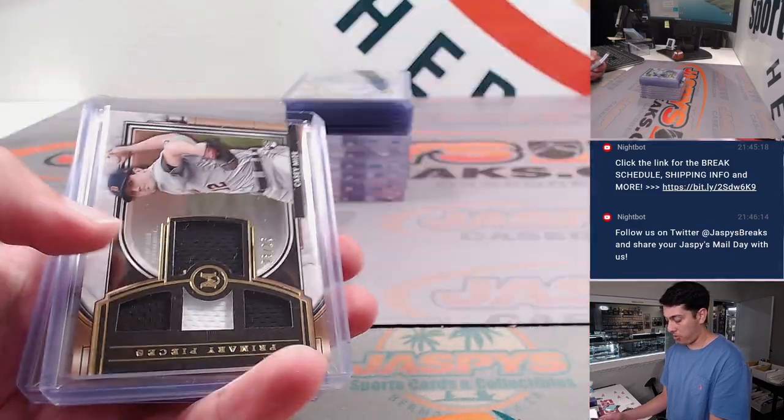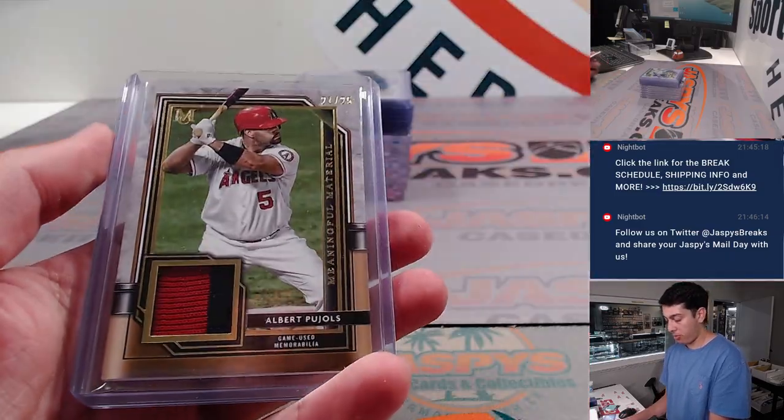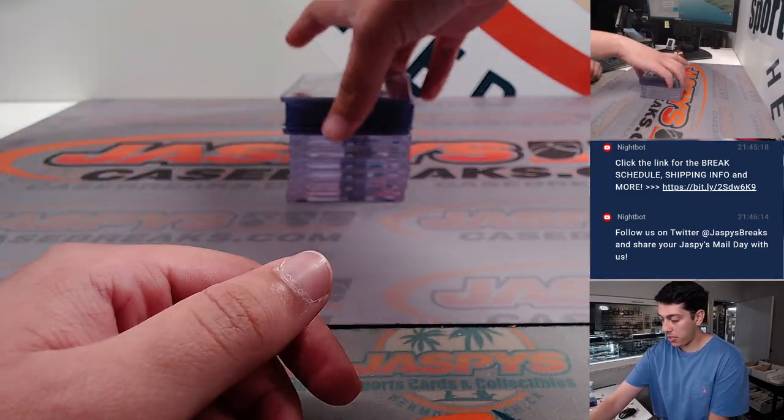Jay Cronenworth rookie auto to 199. Casey Mize triple relic to 25. Pujols relic to 25 — that's a nice little patch there.